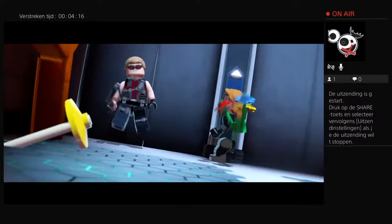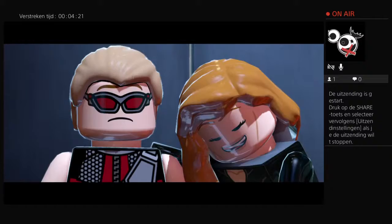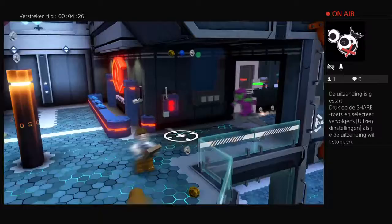So when you've completed a part of the story mode, you can choose every character you want from what you've got.